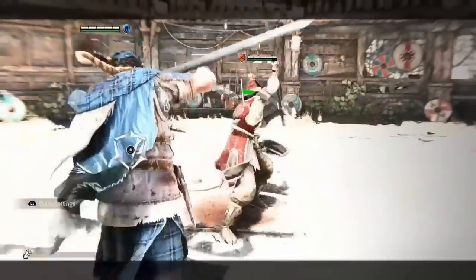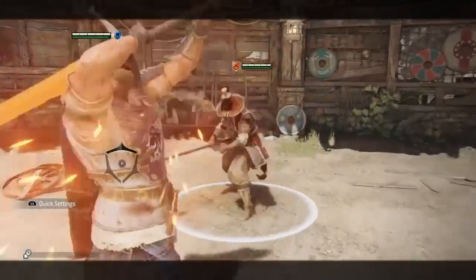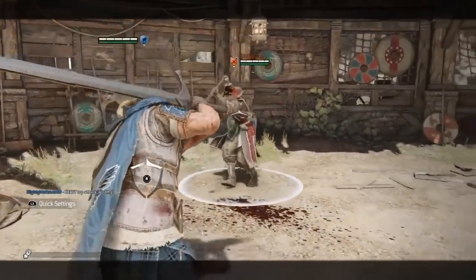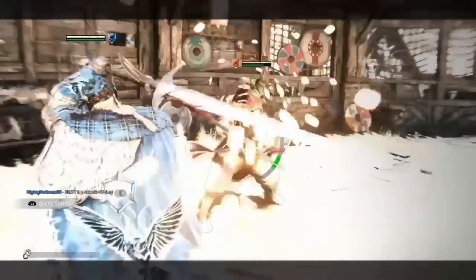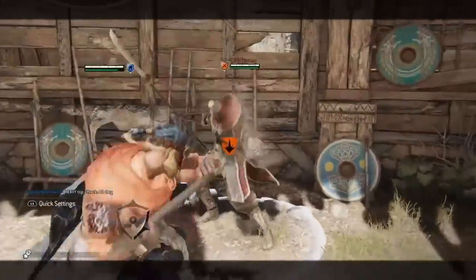You can also confirm the Thumorian Kick after a light parry. This is useful if there's a ledge or other hazard around you, or if you simply want to deal extra stamina damage. Of course, the kick still confirms Balor's Might, so you still get your 40 damage.